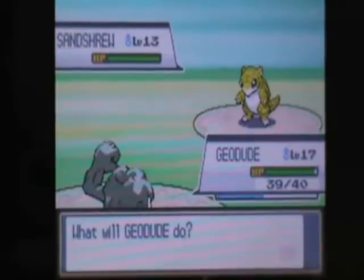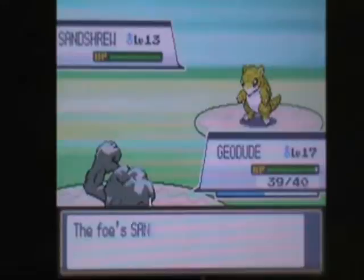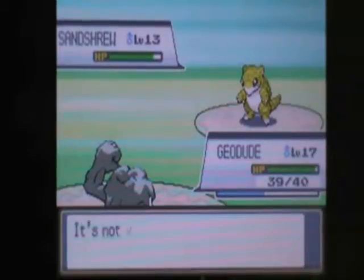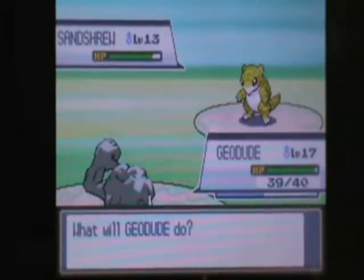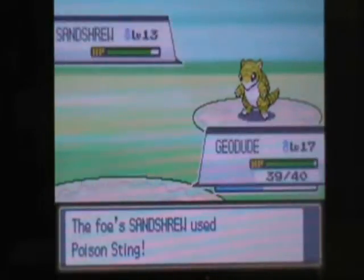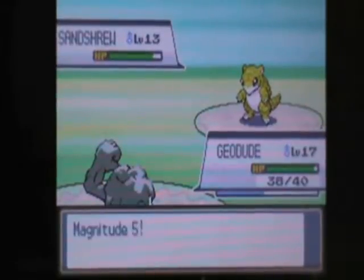I don't think I should use a ground-type move on it. Wait, why did I use a rock-type? That's even worse. Okay, maybe I should use that. Oh, you poison thingamabobber. You're not funny.